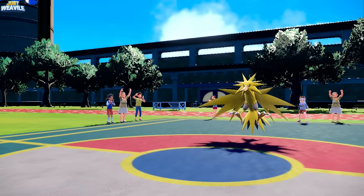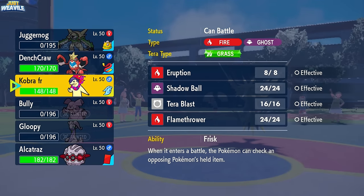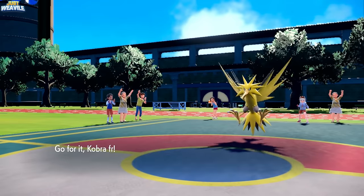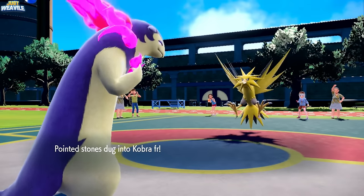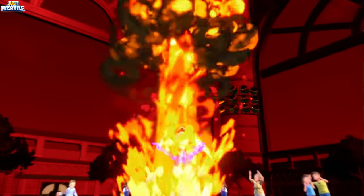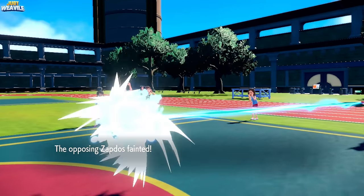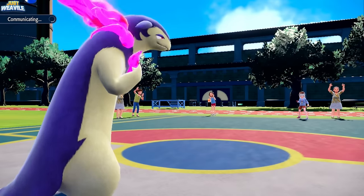After Stealth Rock damage, Typhlosion comes in. Eruption should take care of Zapdos from here. We go for Eruption, outspeed, and KO the Zapdos. The Zapdos is down and out. Now if we get rid of Meloetta, we'll be golden.